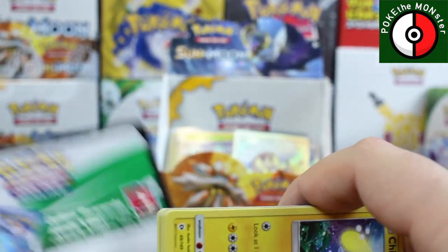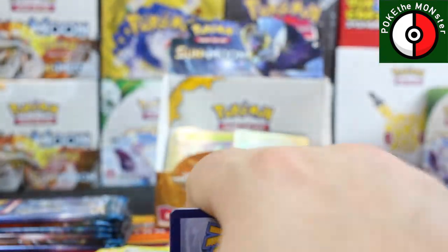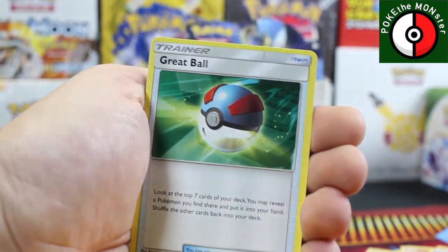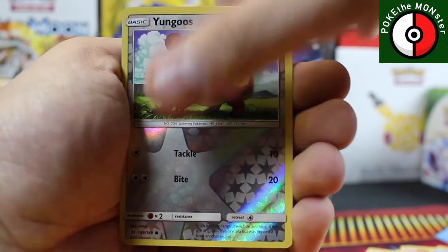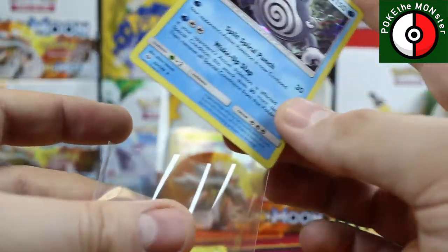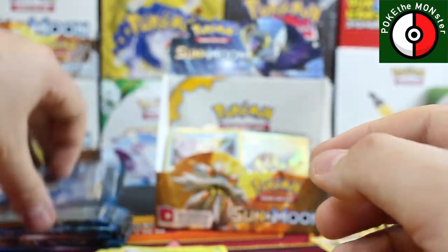White code — maybe another GX or a secret rare? Water Energy, Lillie, Boldore, Granbull, reverse holographic Yangoose, and our rare card is a holographic Poliwrath — that is really freaking cool. I think that's my first holographic rare Poliwrath from Sun and Moon. Very neat card. We still have one, two, three, four, five, six packs remaining.